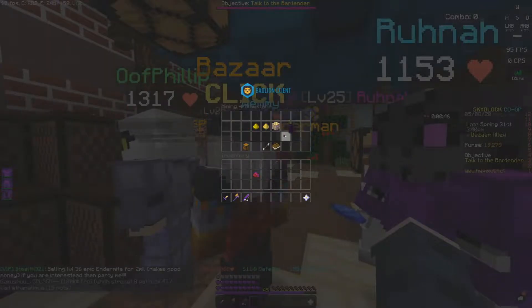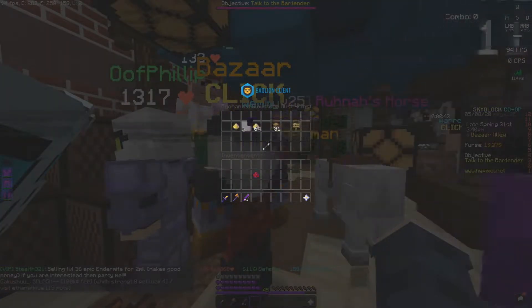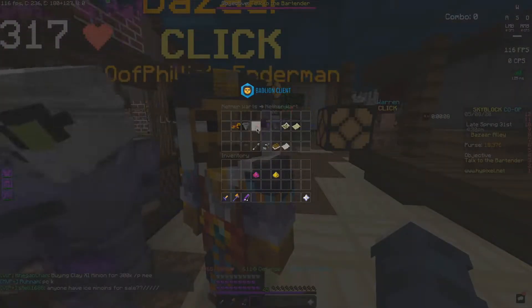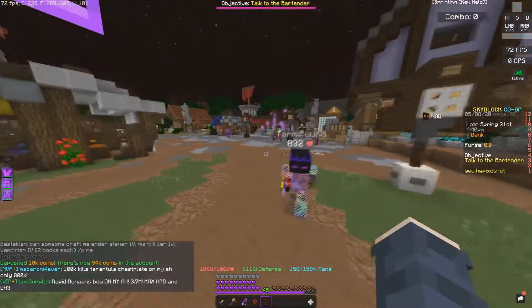You're also going to want to buy one enchanted glowstone dust, which you can buy for 900 coins. If you don't already have a bit of nether wart, you're going to want to buy one bit — it's relatively cheap. So that only cost me around 2k to buy.